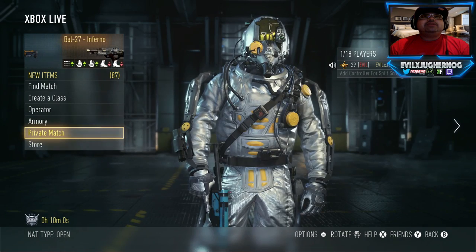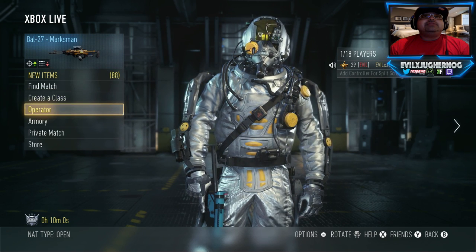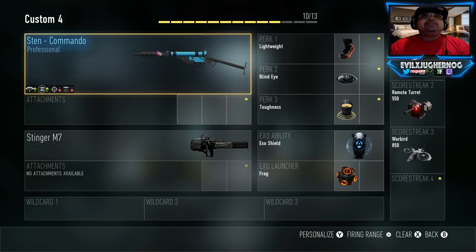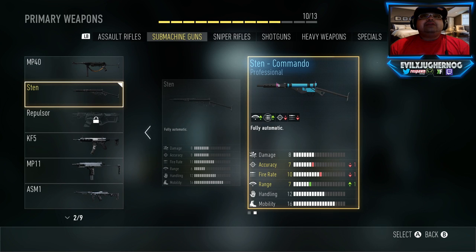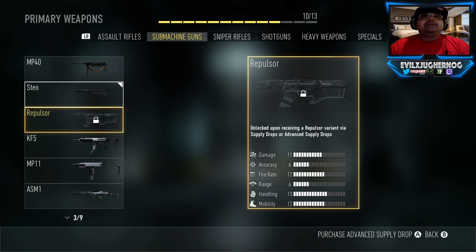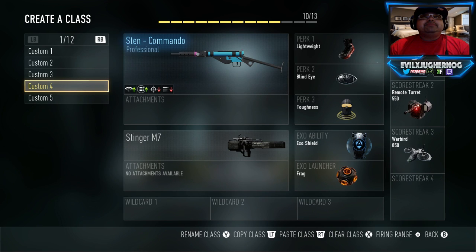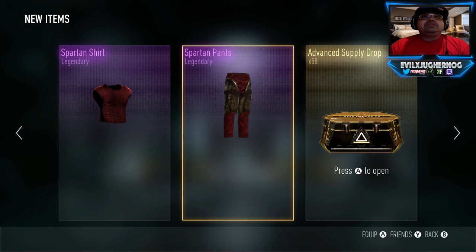Before we get into the opening, let me show you the weapons we're after. In Create-a-Class you can see the Commando. Under machine guns there's the Repulsor — that's the one we really want. And the other one is an assault rifle called the Lever Action. Hopefully we can unlock all of those weapons in this video.